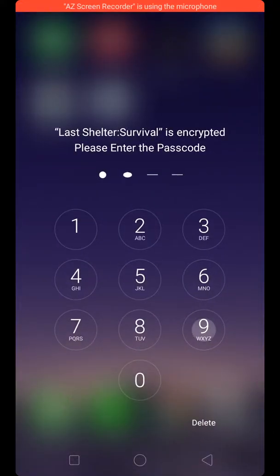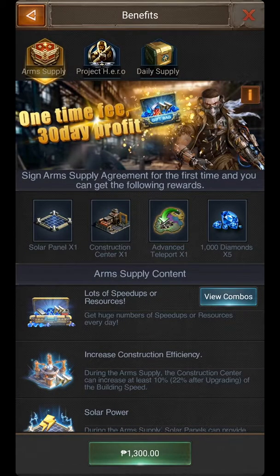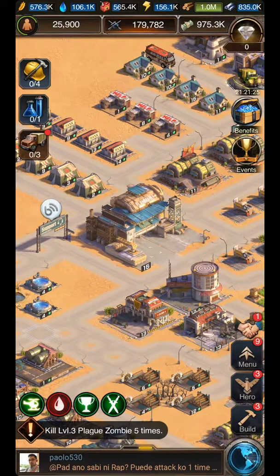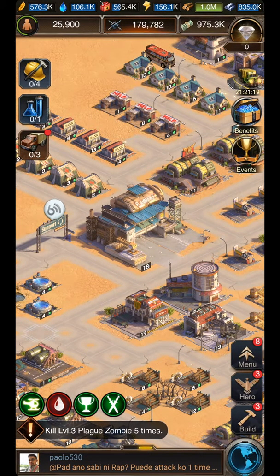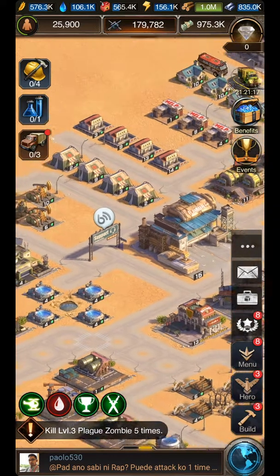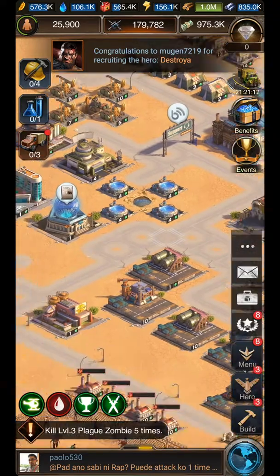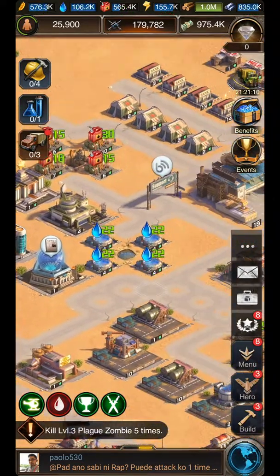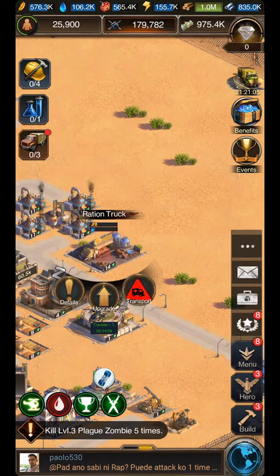Hi, hello, good morning. I'm here to teach you how to kill your troops in the hospital. If you don't want shooters, warriors, or cars — if you have a low level in your troops and you don't need them, you can kill them. This is my farm account only, not my main base.